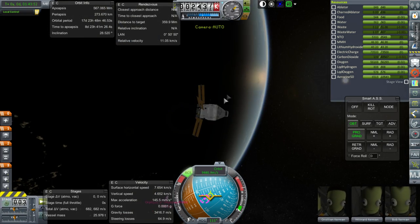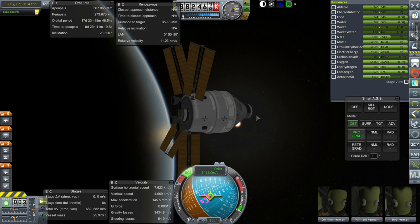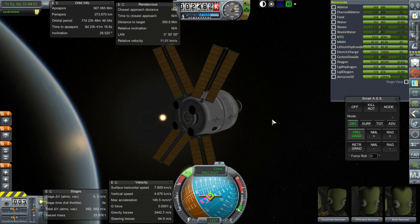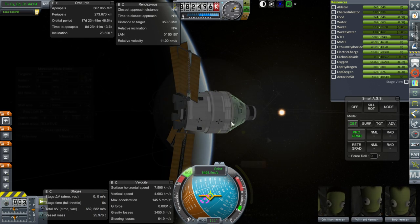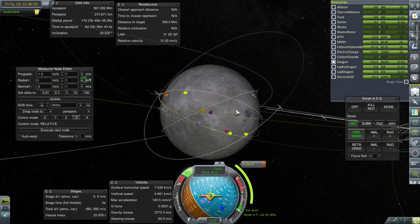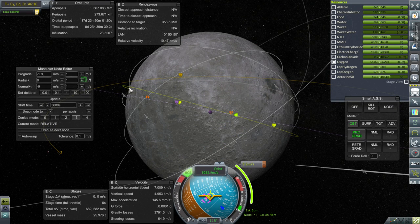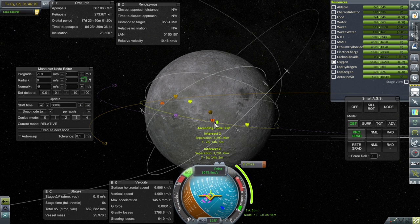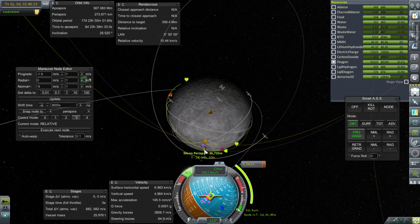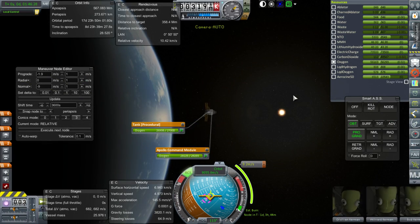We're headed to the moon — Chrisleon, Wilnerd, and Bob. The question is how close can we get to the station's orbit before we enter lunar SOI? This 9.2 meter per second burn in a day and three hours seems like the best deal. Instead of having a 20-degree inclination difference with respect to the station, we'll only have 5.6 degrees, and we can correct that as part of our lunar orbit insertion since the ascending node is right where our orbit touches the station's orbit.